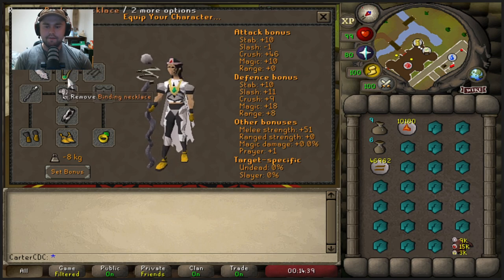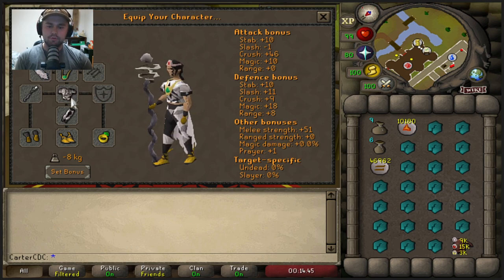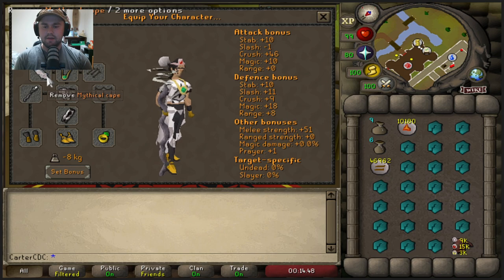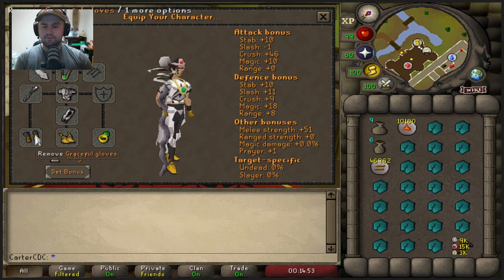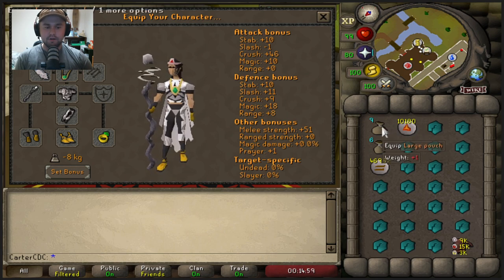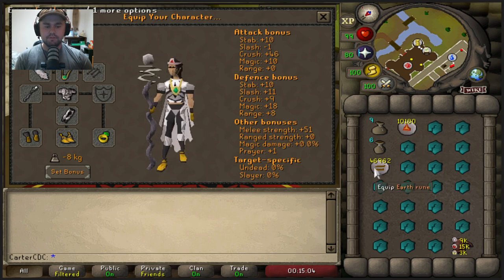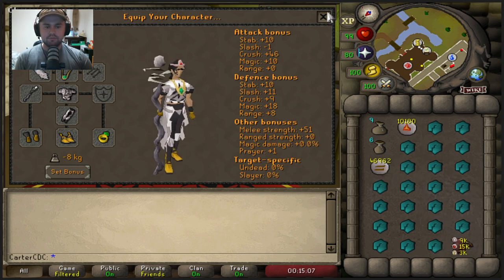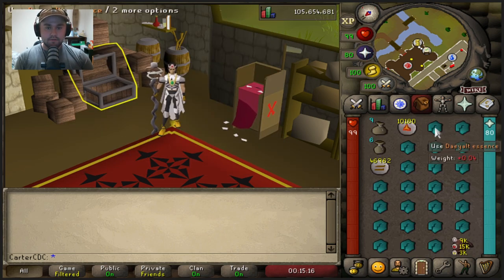For our setup, I have my fire tiara, my binding necklace, and a cape I can teleport with in case I run out of ring of dueling charges. I'm using my mythical cape — you can use a crafting cape or any cape that teleports close to a bank. I have my graceful on and a mystic mist staff. For my inventory, I have my large pouch, medium pouch, a slot for lava runes, a slot for earth runes, and my rune pouch which includes astral runes, fire runes, and cosmic runes. I'm using Daeyalt essence, but if you don't have access to that, pure essence works too.